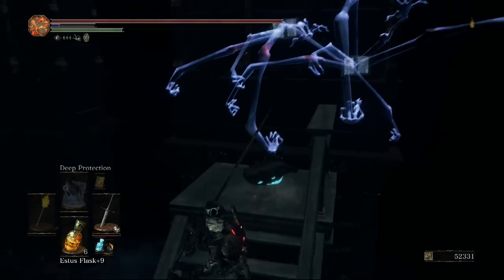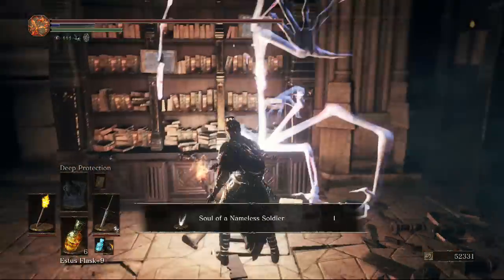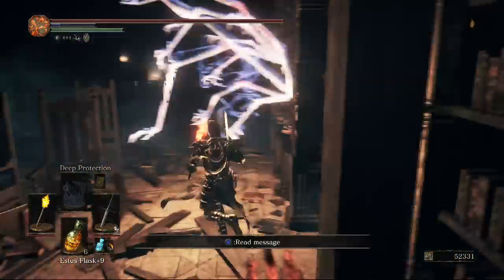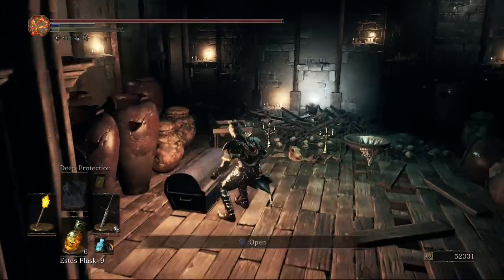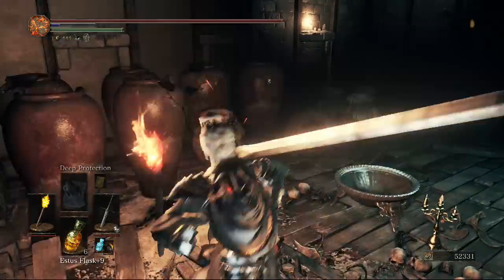In this room there are going to be two crystal lizards, so make sure you don't miss them. Over in plain sight there's a soul, and to the right of that soul there's a lever. Pressing this lever activates a bookshelf nearby, takes it down, and reveals a hidden room.